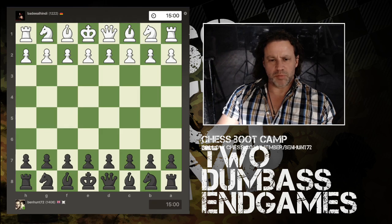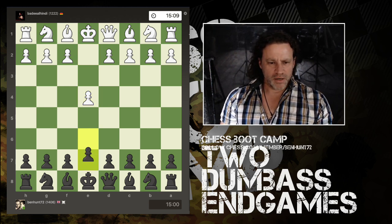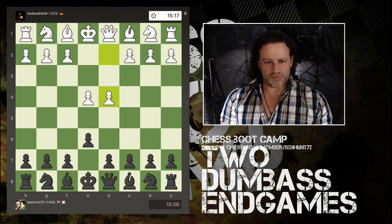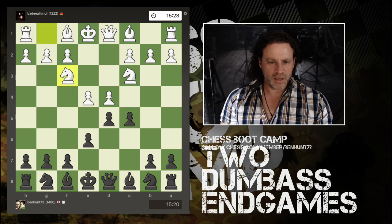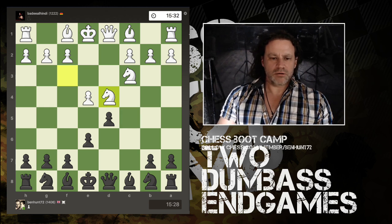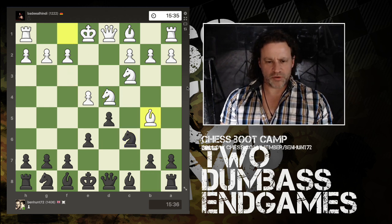Are you ready for game number two, which is just as appalling? Now I'm playing someone rated 1222 — I'm only just over 1400 at this point. Again we have the French and this is much more standard. Knight comes out, c5 is the first pawn break and I'm allowed to capture, so now I have a pawn majority here.